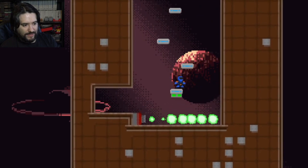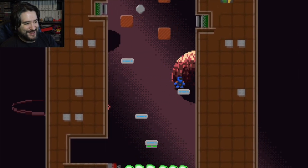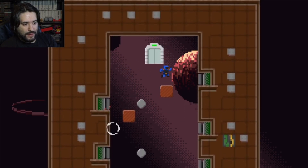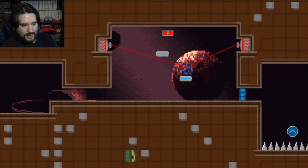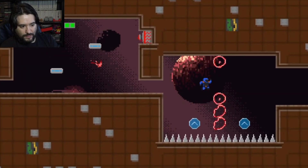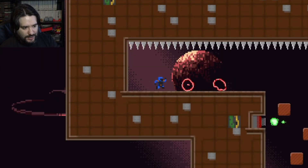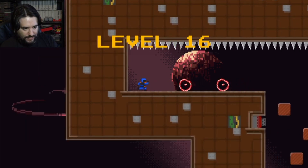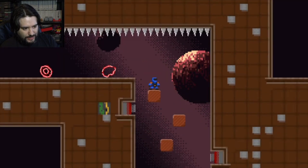Level 14 doesn't seem too bad. What's that switch do? Oh there we go. Level 15 — now we're having switches incorporated, little bouncy things, spinning circles. Level 16 — oh gosh, just drop down!